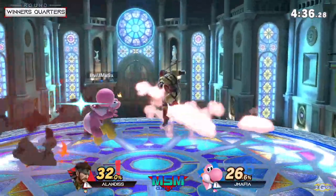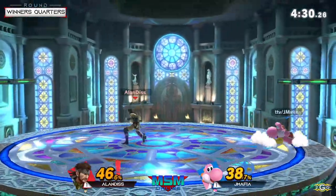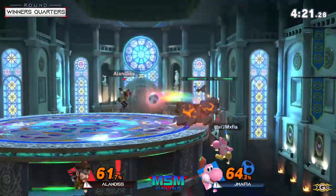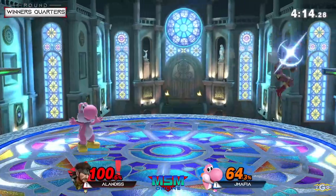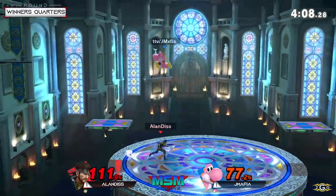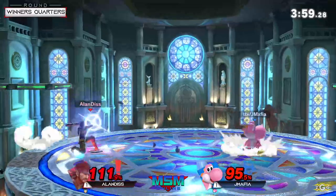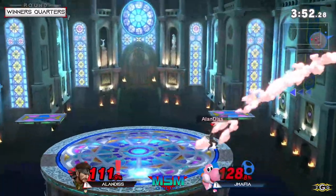Great use of the platform to chase Yoshi into a crazy spot — haven't seen a Snake do that. Now we're down to last stock potentially for both players in their winner's bracket life. Alan getting good damage with dash attacks on Yoshi's double jump landing, but there's the command grab to rack up percent. JMafia is smart: if he doesn't get the percent from the command grab, he looks for the mash-out read. Alan holds center stage with grenade traps going, which suck JMafia off his tracks.